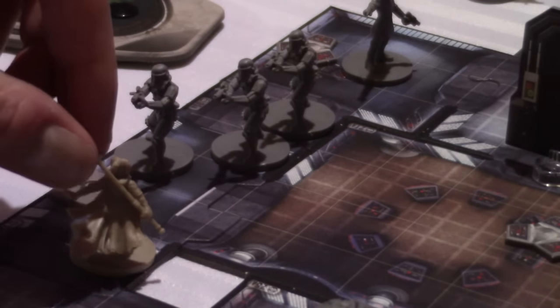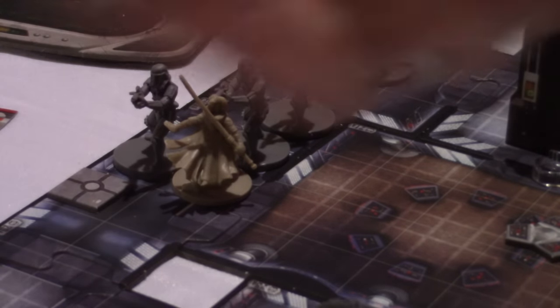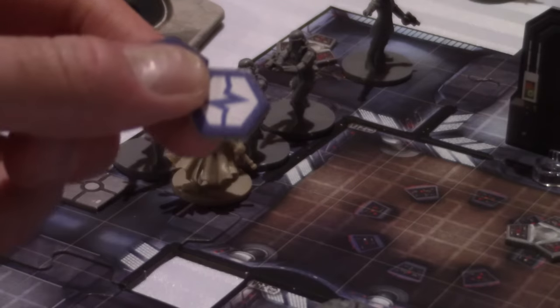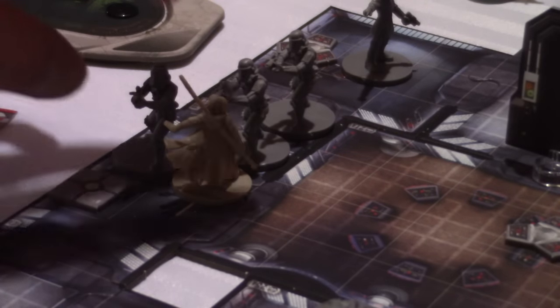If I move Diala up one, two, she takes two strain tokens. That's going to go on her character sheet. So now she's in position to do a couple of attacks.